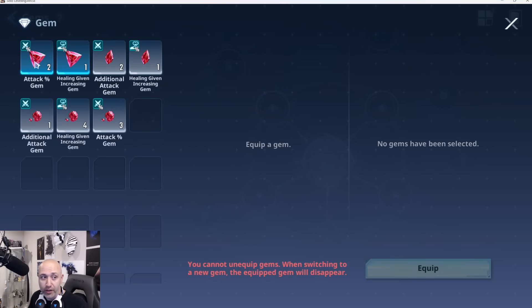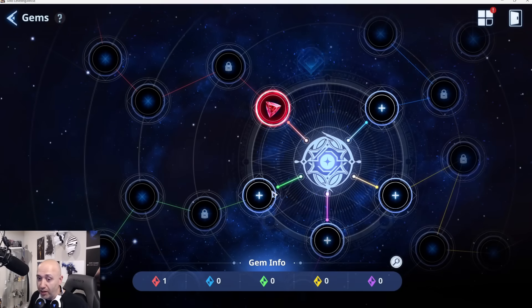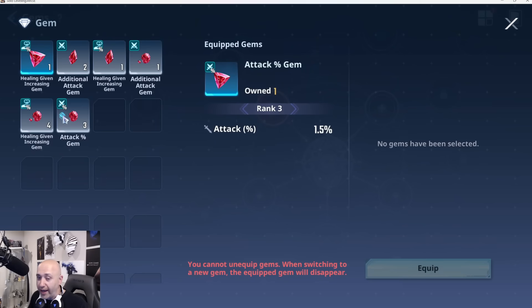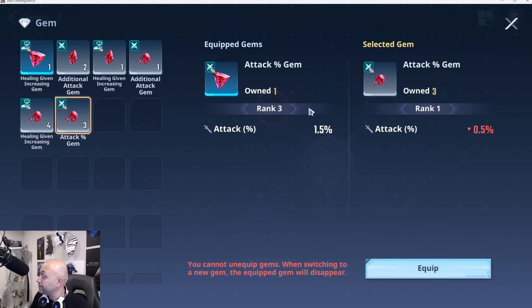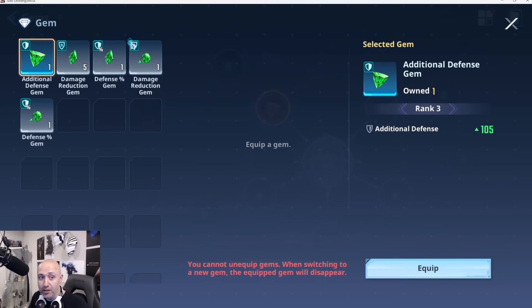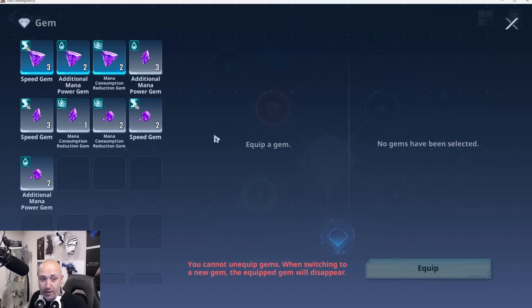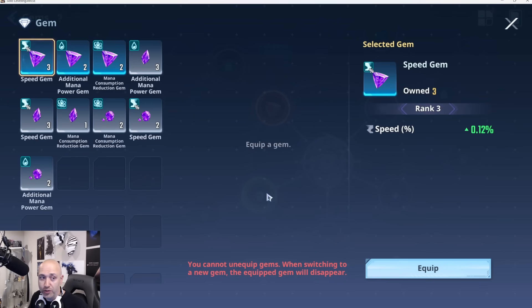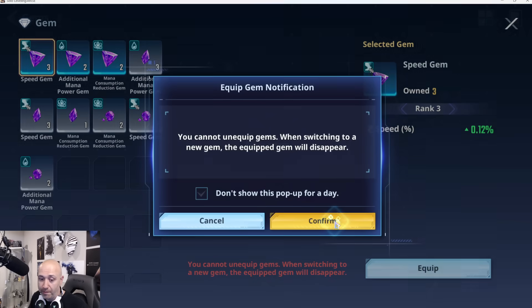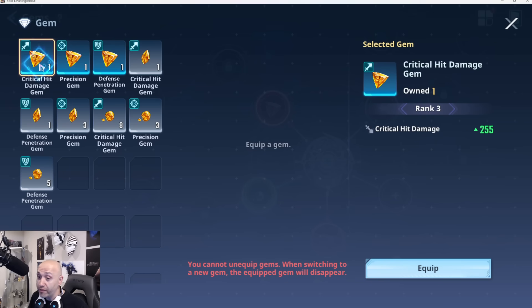We're gonna go ahead and start adding some of these in, so we'll go rank three and put this in. Now if you unequip a gem for any reason, you will lose this gem — very important to note that. Do not put gems in just for the sake of putting gems in because you will lose the gem. You guys can see the warning: you cannot unequip gems when switching to a new gem, the equipped gem will disappear.